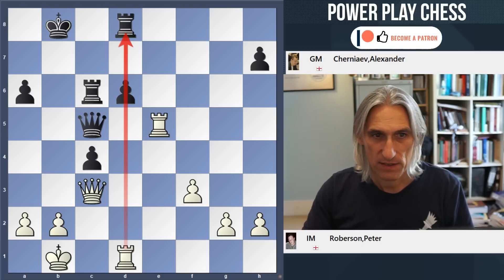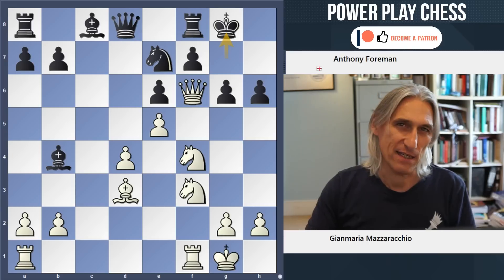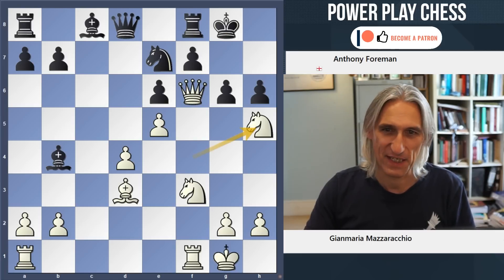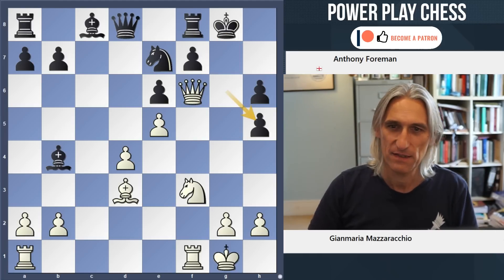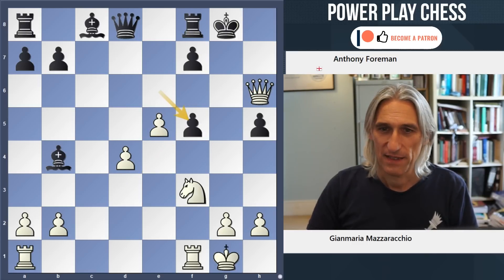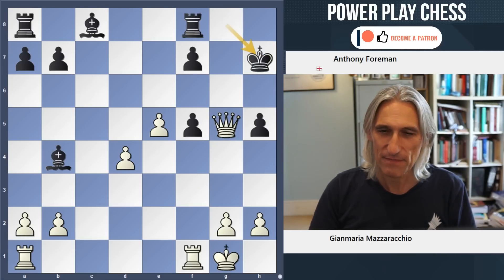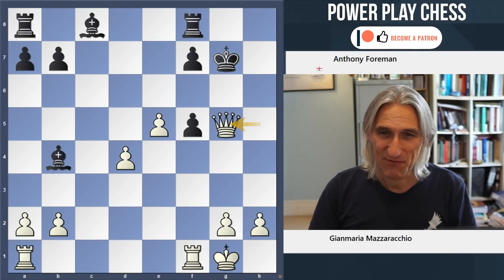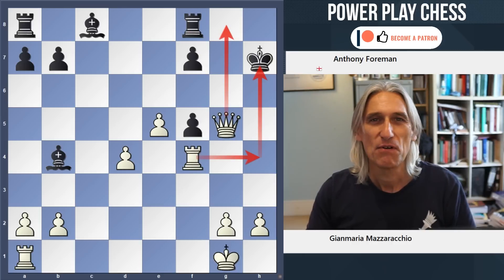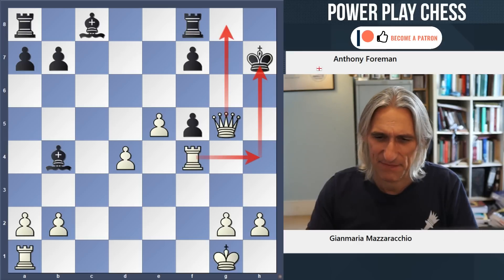Then we had this finish from Gianmaria Mazzaracchio - a classic kingside attack. The queen is in the zone and knight h5 threatening a mate. That was taken. Queen takes h6 threatening another mate. And then knight g5 threatening mate again on h7, so black had to give up the queen. And then the classic laser beam checkmate - a classic checkmating attack. We've seen that kind of thing many times before, but still very satisfying.